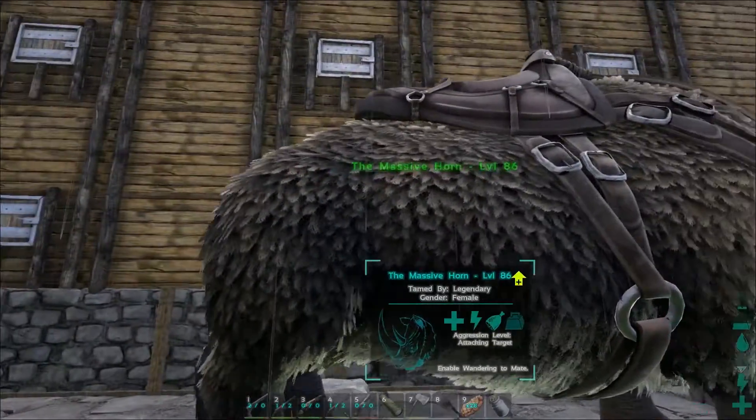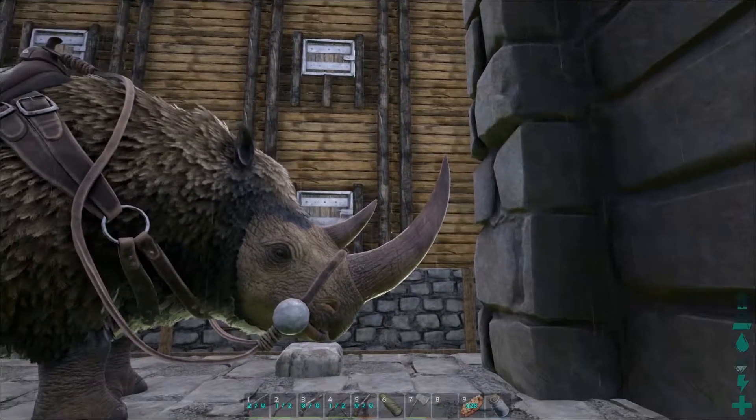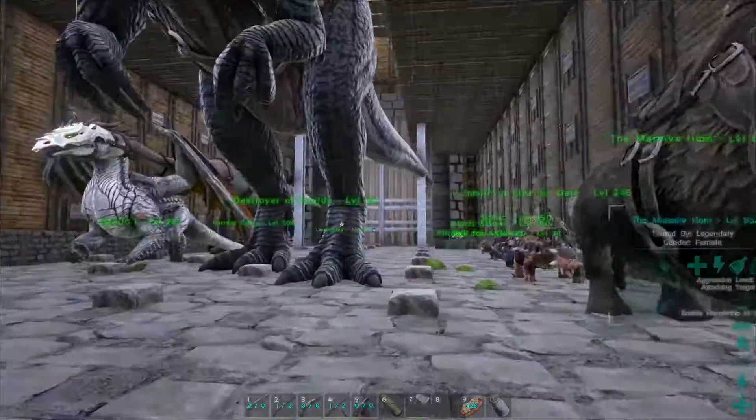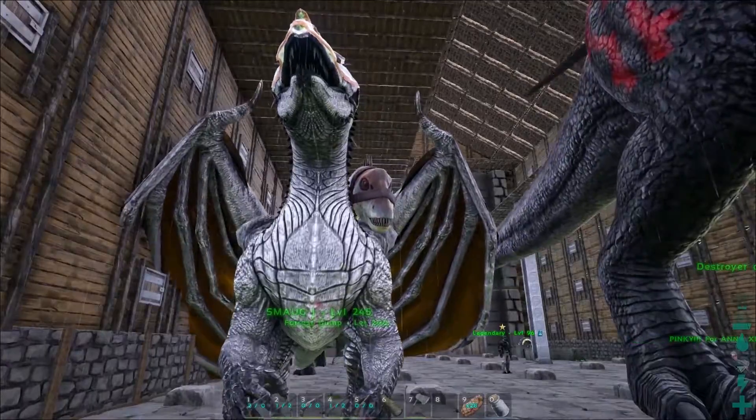The storage includes a weapon named 'The Massive Horn.' Sean loves his innuendo names. Other dinos and items are named things like Destroyer of Worlds and Smaug - who has white with gold wings colouring.